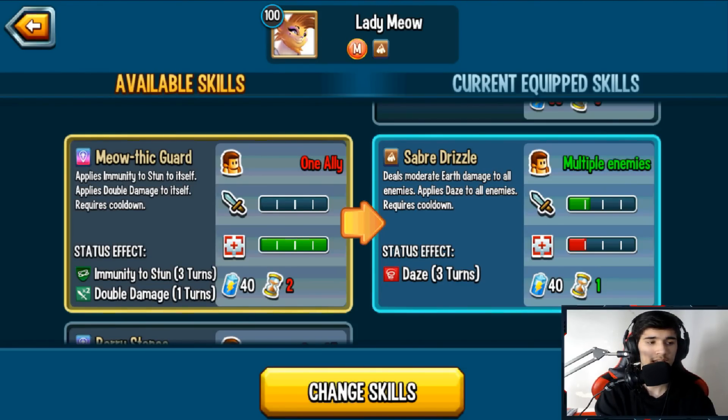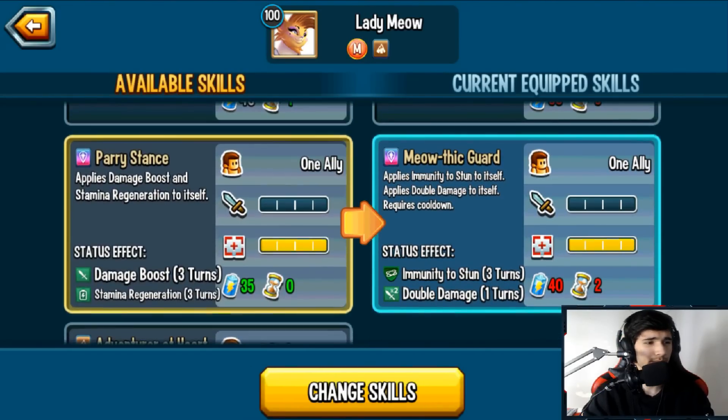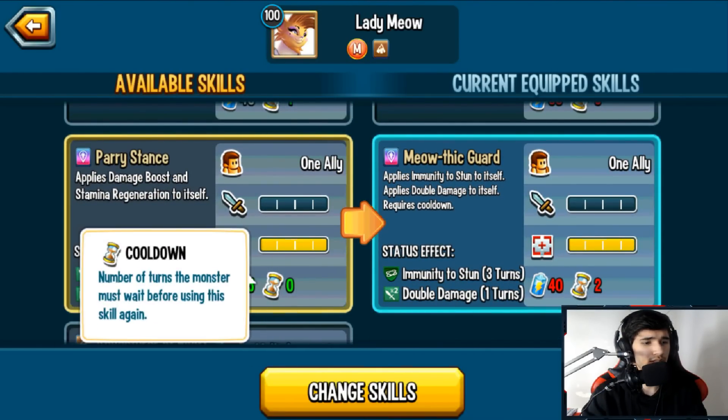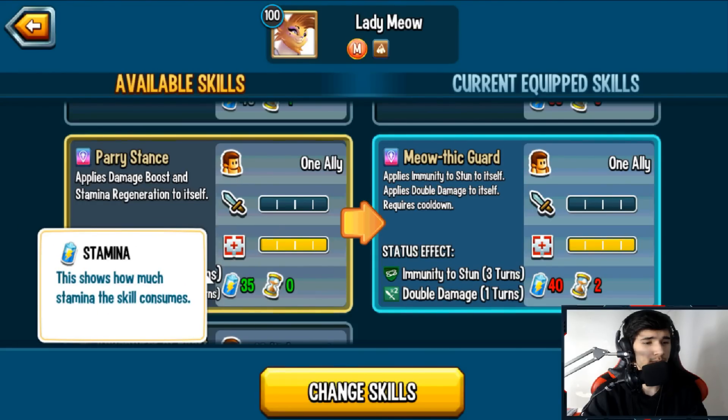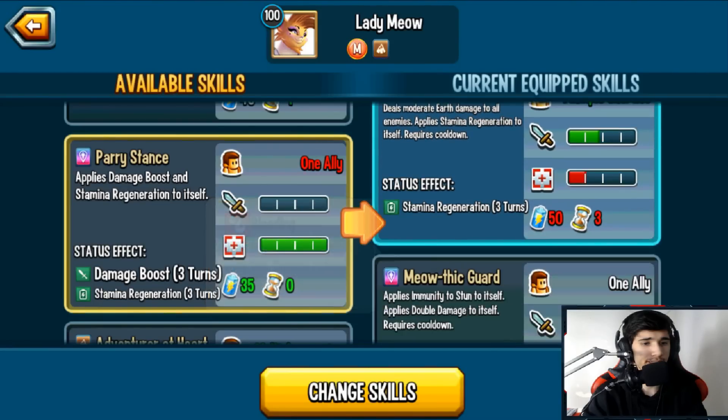Another reason not to run the double damage skill: once you rank it to rank three through the Legends Pass challenges, you'll get Stun Immunity as a Status Caster trait anyway, so it's redundant. However, if you're not running any monster that applies double or triple damage — like Vashama, for example — then you can run it. There's also another AOE Daze skill. I'll probably just go with two AOEs and one single target. There's also a zero-cooldown skill that applies damage boost and Stamina Regen but costs 35 stamina.